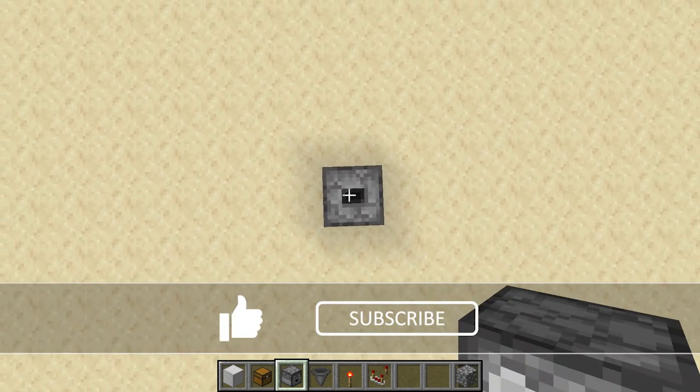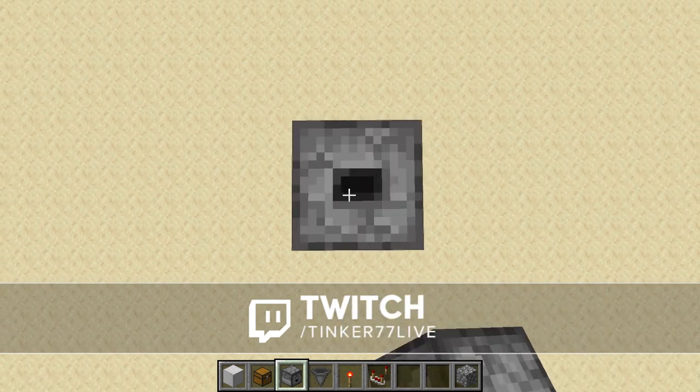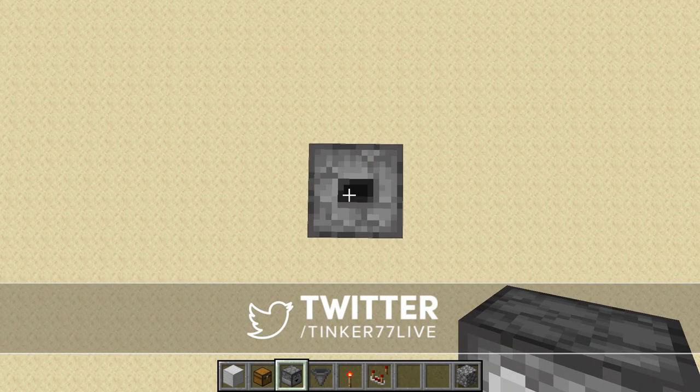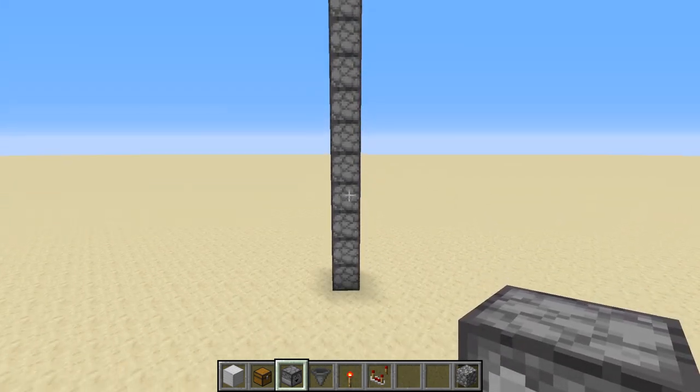This is kind of hard doing this while flying, but here we go — 2, 3, 4, 5, 6, 7, 8, 9, 10, 11, 12. There we go. We should have 12 droppers facing upward.